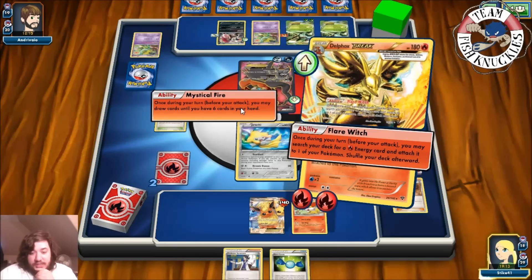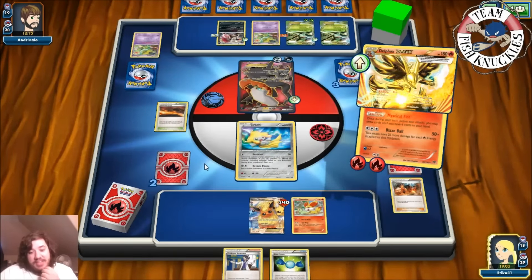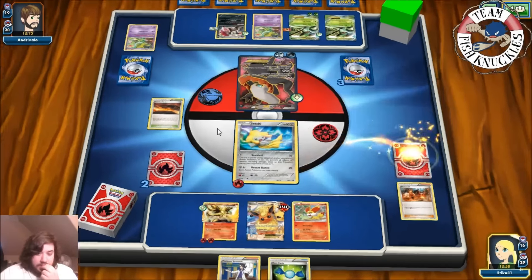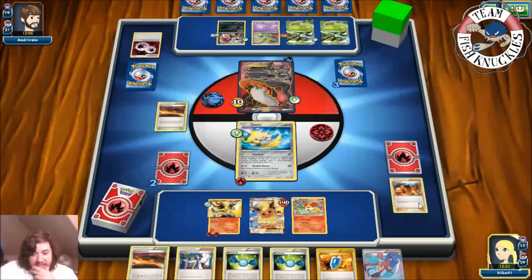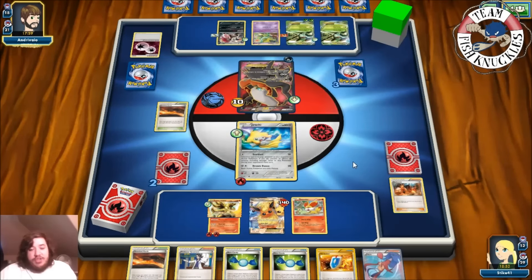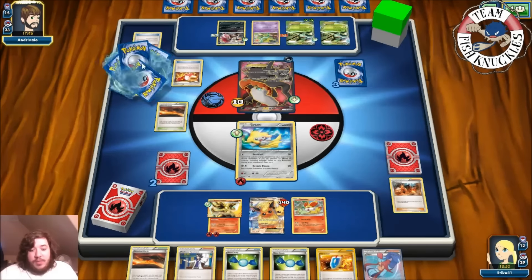We use Flare Witch to put a Fire Energy on Jirachi directly from the deck, and Mystical Fire to draw six new cards. We go for Stardust to get rid of the DCE. Only one VS Seeker played, which is great. Our opponent can't hurt Jirachi this turn. We see an Acro Bike discarding an Ultra Ball, and a Trainer's Mail. There's a Delinquent — we'd have to discard three cards, losing Skyla, Sycamore, and Rare Candy.